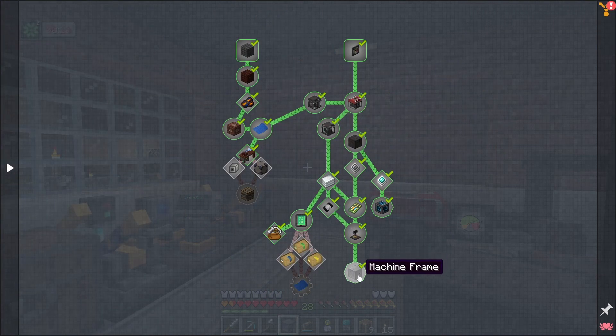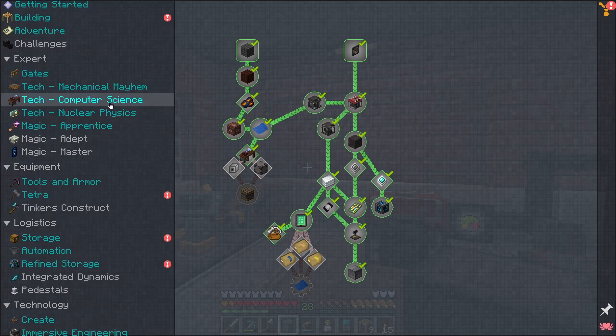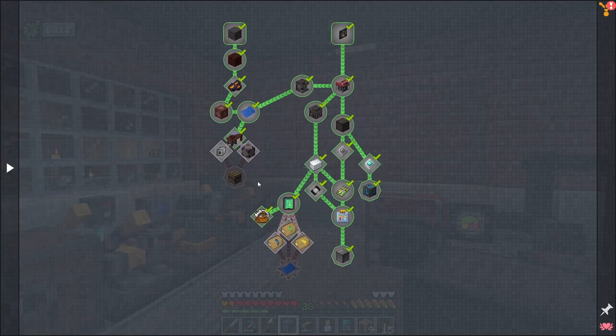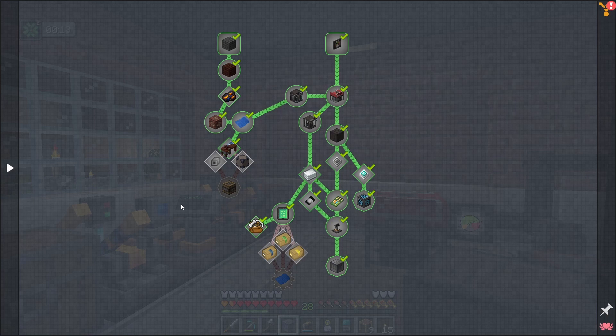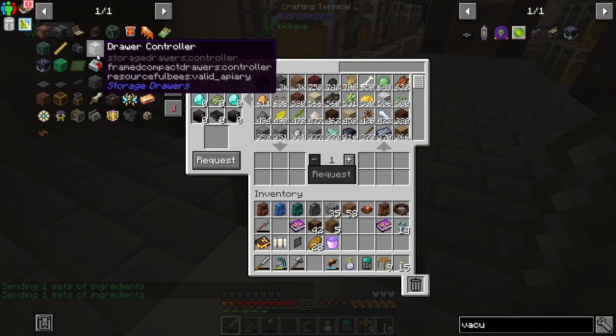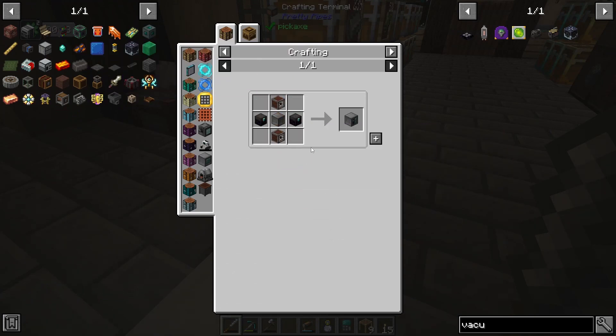So in crafting that machine frame, we have completed this line of our computer science section, which then unlocked the nuclear physics. We're getting close to the tech portion of the gates being complete, although there is still a lot of work to do — and then all the magic, of course, as well. Two smart chests obtained. Drawer controller — we're getting real close.